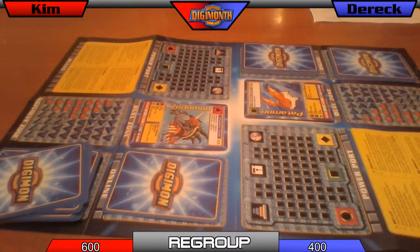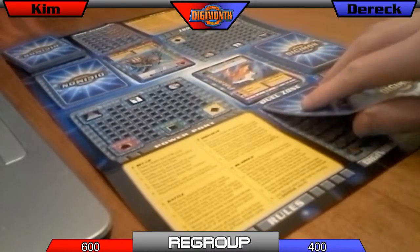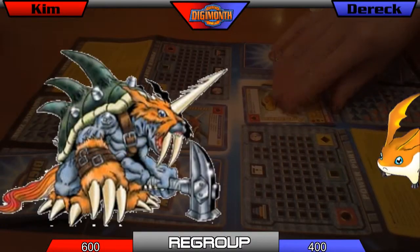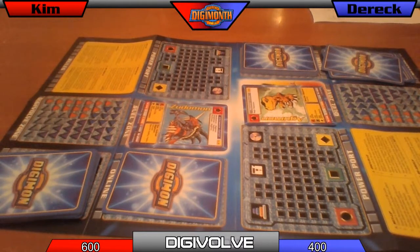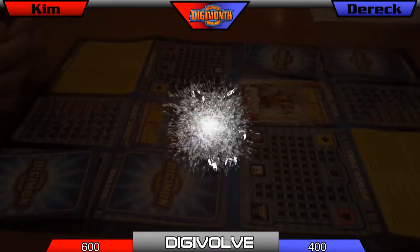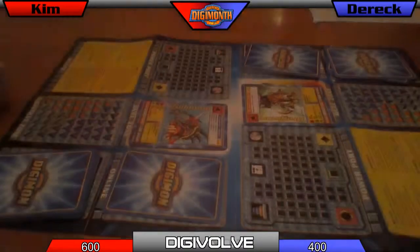Alright, we've regrouped. We have 10 cards each. Do you want to change to a different rookie? I'm okay. I'll be changing mine. Agumon — I definitely can't beat you. I'm doing 140, you're doing 270. I'm now on the digivolve phase. I don't imagine you have something that can digivolve. Zudomon can digivolve, but not with the cards we have. Now I'm digivolving this to Greymon — I have to offline two cards. So now I'm doing 220 and you're doing 270.